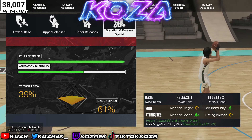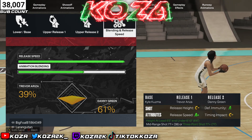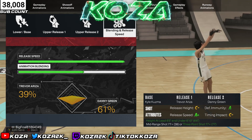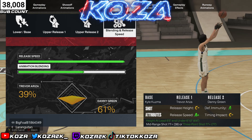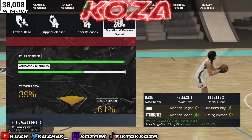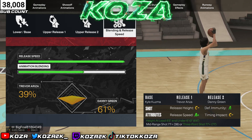Y'all can see the A-plus release speed and the A defensive immunity. If y'all made my exact build with the 77 three-ball, put this jump shot on. I'm even hitting fades pretty consistently on this build — I don't know if the jump shot has something to do with fades but it's working. Don't just take my word for it though — I'm putting out a full gameplay so the clips can speak for themselves.